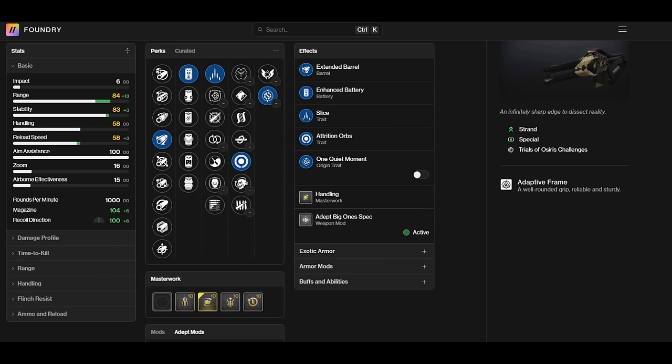The barrel is preference — things like Extended Barrel, Small Bore, Arrowhead, etc. will all be fine. It's PVE, it's not going to be a make or break. Battery as well. You should probably shoot for Enhanced Battery, but since Cenotaph reloads your weapon anyway for you, you're never going to be manually doing it, so your battery also doesn't really matter.